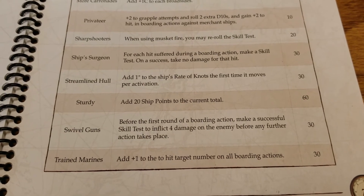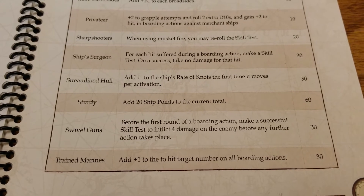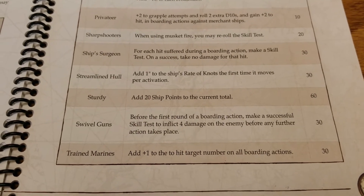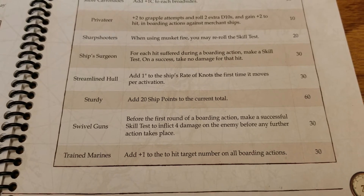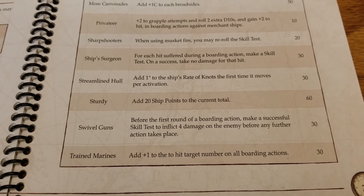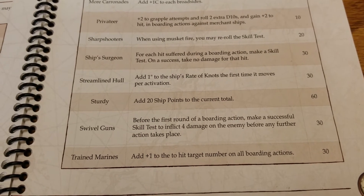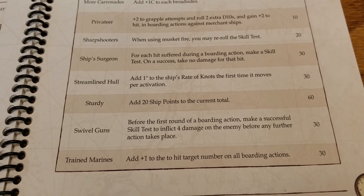Streamlined Hull is pretty cool — we saw that on some of the French ships. Add one to the rate of knots the first time it moves per activation, so you're adding speed to your ship for 30 points. Especially with some of the slower ships, being able to get that extra speed, or if you already have faster ships getting that extra distance and winning the maneuverability battle to get into favorable positions, is a pretty key factor. And there may be some faction discounts — check those videos.